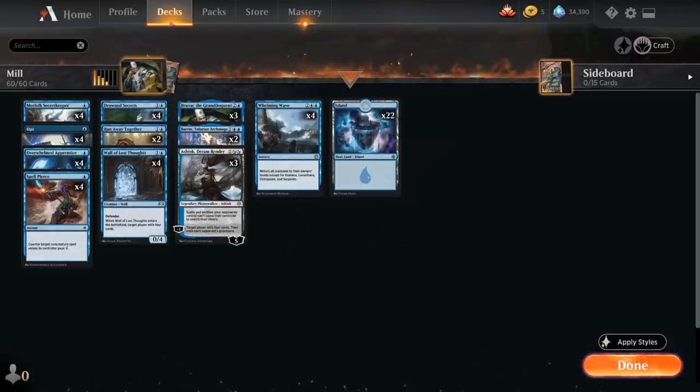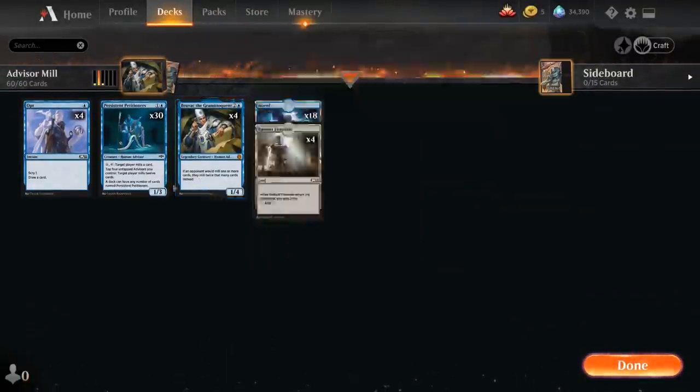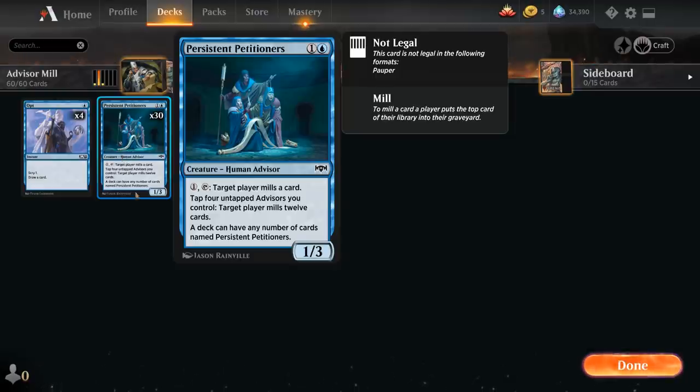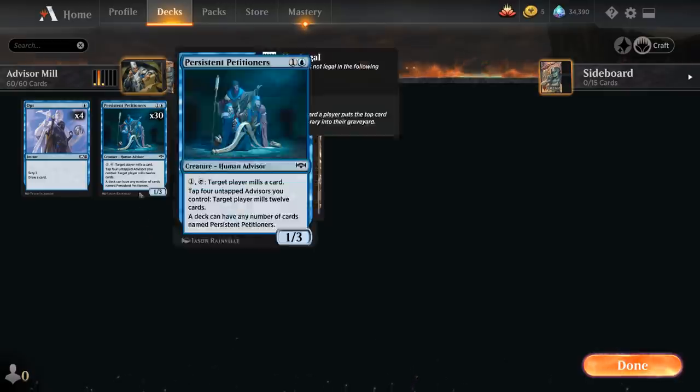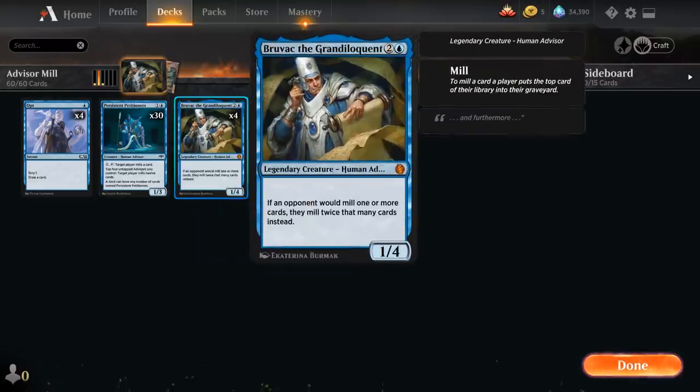Then I came to the realization that Bruvac is indeed a Human Advisor, so it synergizes with Persistent Petitioners. I'm not proud of this decklist, but it's been performing a lot better than my previous attempts. Persistent Petitioners is a 2-mana 1/3 Human Advisor, and a deck can have any number of cards named Persistent Petitioners — that's why we have 30 copies. For 1 mana we can tap it and mill an opponent for 1, but we can also tap 4 untapped Advisors we control and mill a target player for 12 cards. So if we have a Bruvac in play as well, we can mill the opponent for 24 with the Persistent Petitioners, and we can also tap Bruvac with the Petitioners' ability. So it only takes 2 of those activations to win the game essentially.